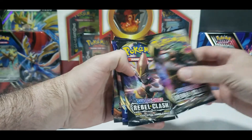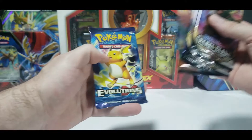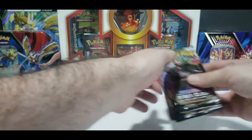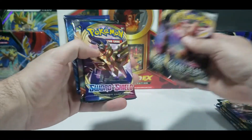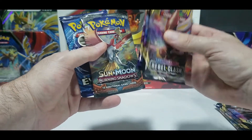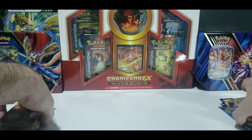It looks like this tin comes with two Rebel Clash packs, one Sword and Shield pack, a Burning Shadows, and an Evolutions. And the Zacian tin looks to be the exact same thing: two Rebel Clash, a Sword and Shield, another Burning Shadows, and an Evolutions. Let's dive in.